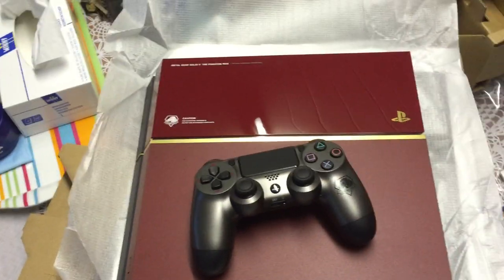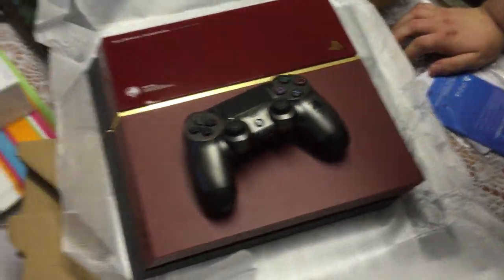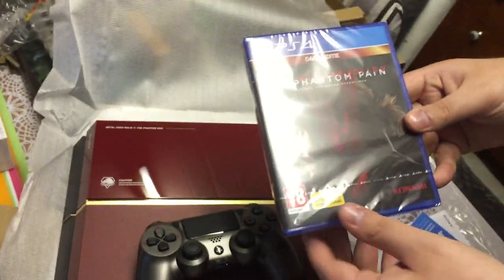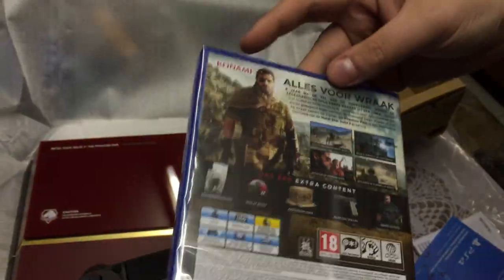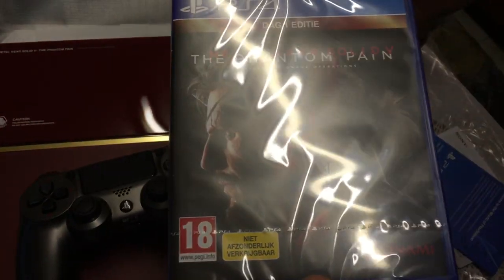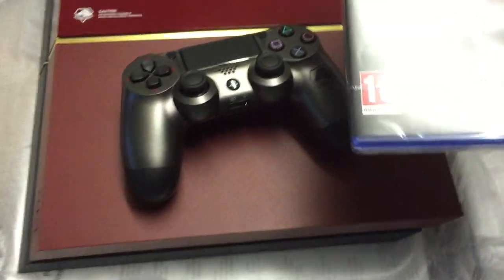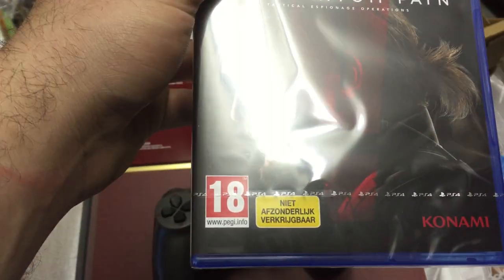And where is the game? I found it, I got it — look, here it goes, there's the game. Day One edition, because we have it first. And now I'm going to show you what's inside the game. Where is the DLC anyway? Inside — DLC is inside. Not to be sold separately.